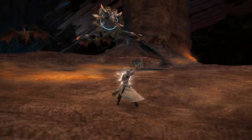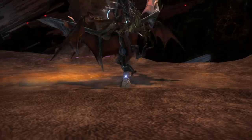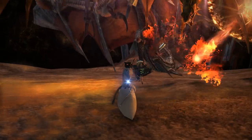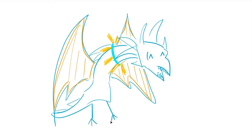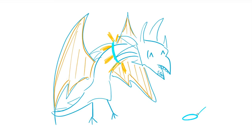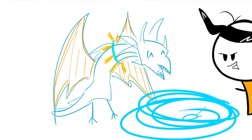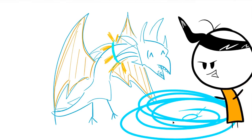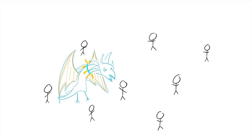So the first phase of regular Twintania has you fighting these guys — in this version, they don't do that. They start off with twisters, and the first thing she's gonna do is this. Do you know what that is? That's a twister! And you know what twisters do? Just like that. To help you out with twister placement, I've created this simple diagram.